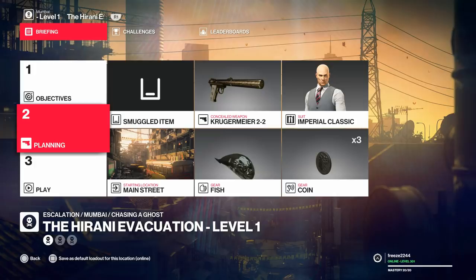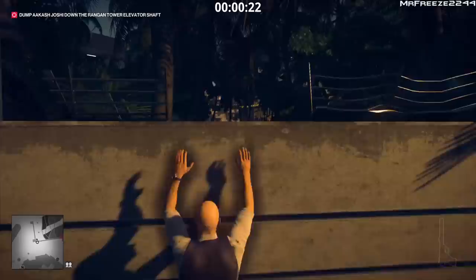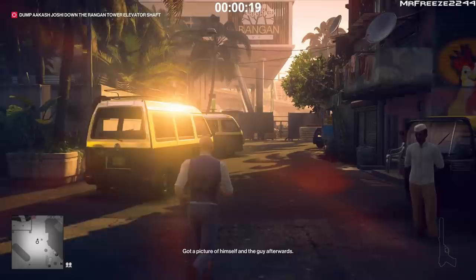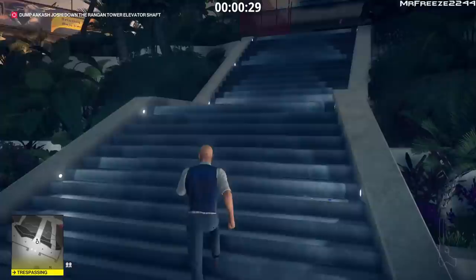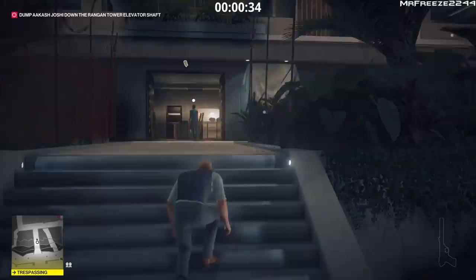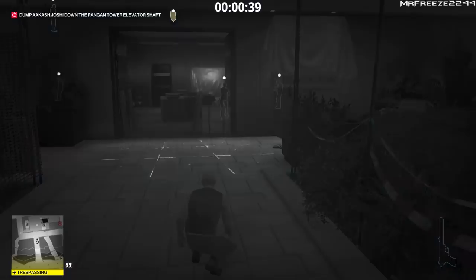You don't have to use the melee weapon — you can just subdue. Bring along your coin and we're going to start at the main entrance and run over towards the Rangan Tower. We're going to leap over this wall and head inside the building. As you go up the stairs there's a camera at the top above the door. We're going to wait for that to turn and use our instinct to bypass it. It doesn't really matter if you get spotted by the cameras because we're going to take out the evidence anyway.